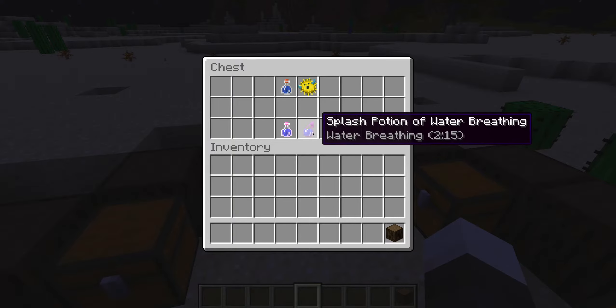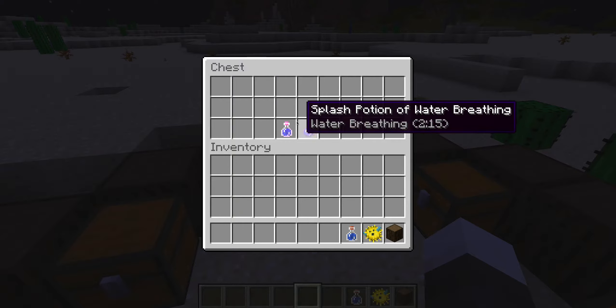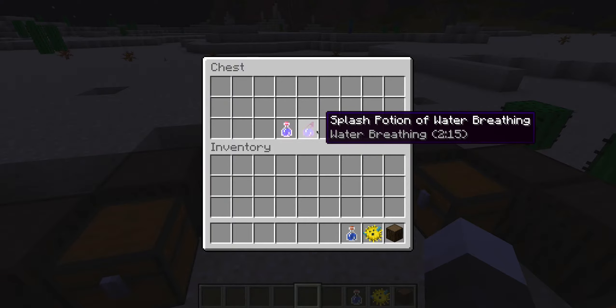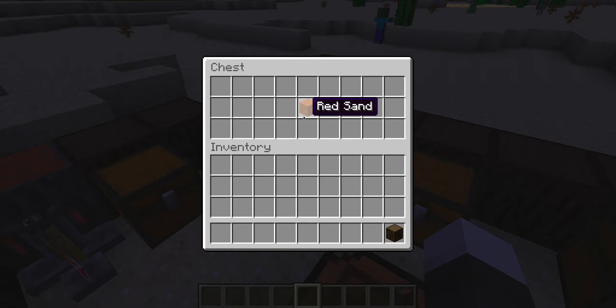I'm back to show you 1.7 new things, so this came out yesterday. First I want to start off with the puffer fish potions. You mix an awkward potion and a puffer fish to get a potion of water breathing and a splash potion of water breathing.